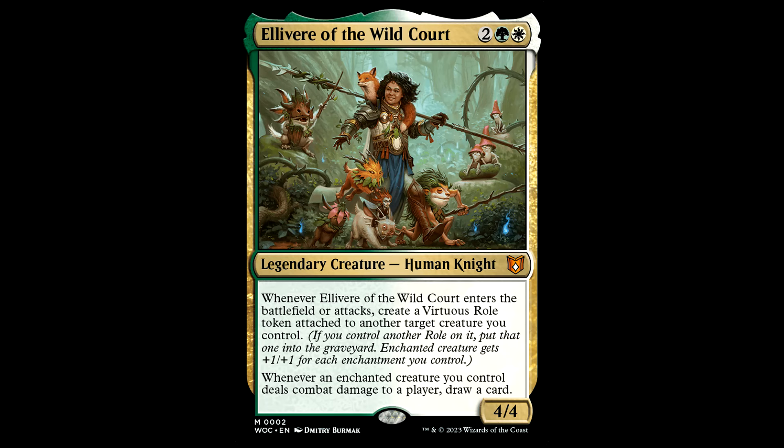And one of those dudes can be Elivir of the Wild Court — two green and a white for a legendary creature Human Knight, it's a 4/4. Whenever this thing enters the battlefield or attacks, create a Virtuous Roll token attached to another target creature you control. Whenever an enchanted creature you control deals combat damage to a player, draw a card. Looks like he really likes hanging out in the woods with Rumpelstiltskin — and you'd be correct.